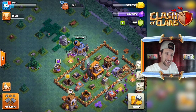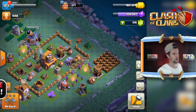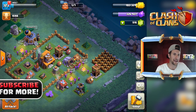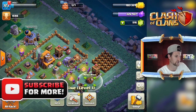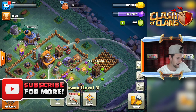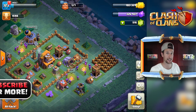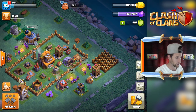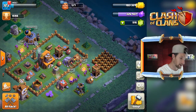Hey, what's going on guys, welcome back — it's me, Molt! Super amped to be here with you guys. As we know from the last video, we are at Builder's Hall 4 and I just built a lot of the simple stuff down here: the walls, the giant, the mega mine, our Archer Tower is at level 3. We need to build a base to get this rolling, but first I want to try and get one more victory so we can go build up our army camp. Let's battle right now.